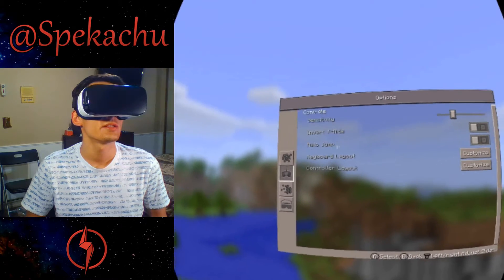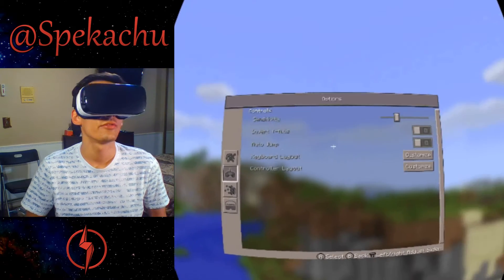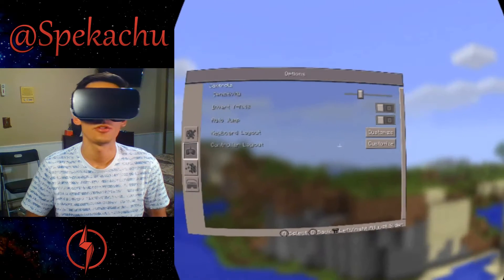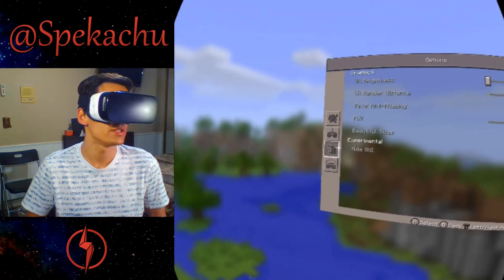We're going to select the controller options. Invert the Y-axis, which I like — on or off. Auto jump — off. Keyboard layout and controller layout. I'm just going to leave it on its defaults.